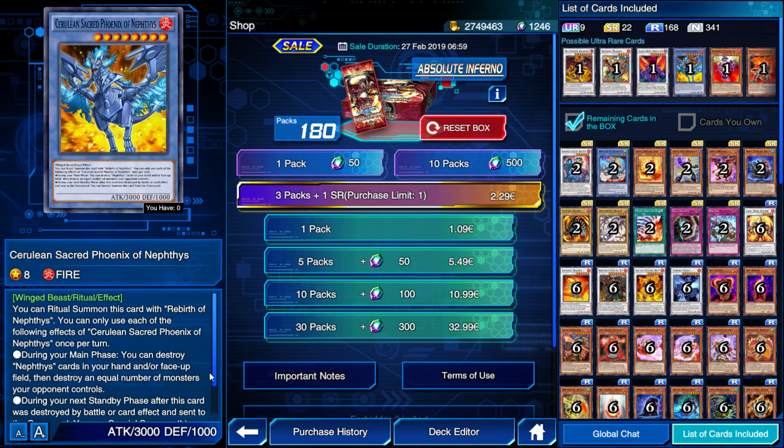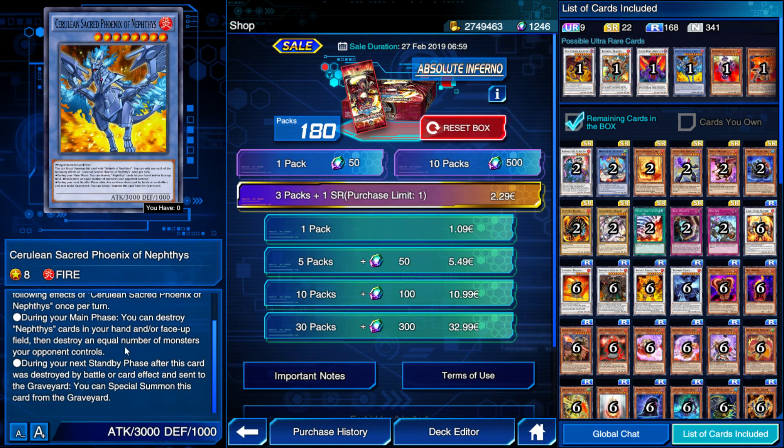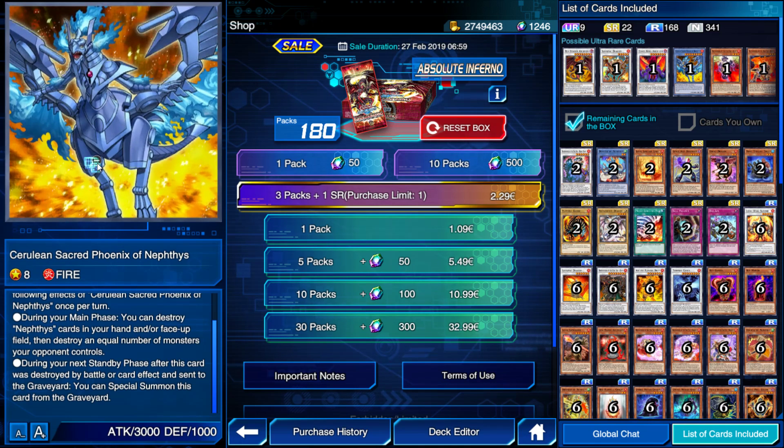The main highlight of this entire box is Cerulean Sacred Phoenix of Nephthys. He's pretty much the best deck to come out of this box — this guy is really cool. You can ritual summon him with Rebirth of Nephthys. You can only use the following effects of Cerulean Sacred Phoenix once per turn. During your main phase, you can destroy a card in your hand or face-up on the field, then destroy an equal number of monsters your opponent controls. That's insane. During your standby phase, if a Nephthys card is in the graveyard, you can special summon it. It goes really well with Sacred Phoenix. It's definitely going to be hard to build since he's an Ultra, but he looks amazing.